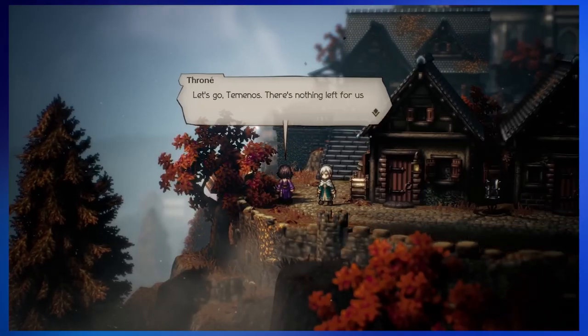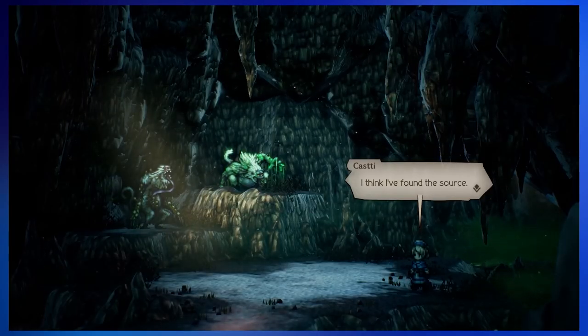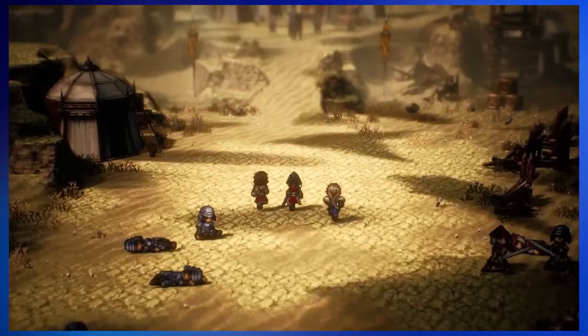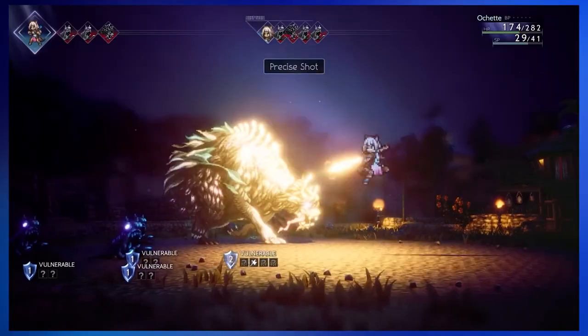Let's talk about the presentation for a minute. Even though this is a style of game that we've seen in games like Live Alive Remake, Triangle Strategy, and the first Octopath Traveler, they have absolutely been tweaking this engine. You can see very clear differences between the first Octopath Traveler and this one. Mostly everything is still that pixelated style, but especially if you're playing on the PS5 — which is what I did — you can really see the fidelity in everything, like particle effects, smoke, fog, snow, and water. Everything looks really clean, and it's a noticeable visual improvement.